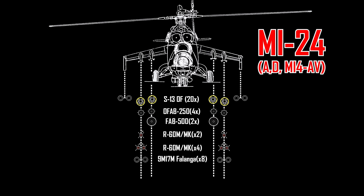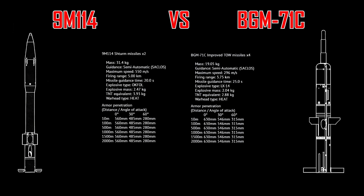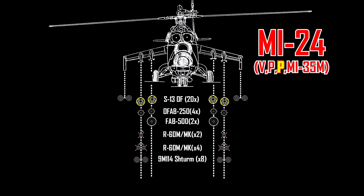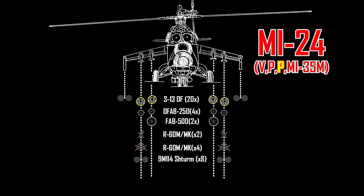The next missile is the 9M114 Sturm. The Sturms are better than Falanga missiles in every single aspect except for the penetration. The mobility and the range are through the roof. The only two weaknesses are that it lacks penetration and the quantity per pod on the Mi-24 helis is quite low, with the exception of the Mi-35M being able to carry four or eight of them in one pod. This ATGM is found on the Mi-24V, P, Export-P, and Mi-35M variants.